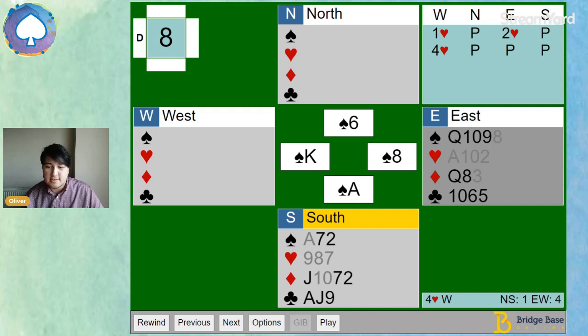Figuring out how we're going to beat this contract is part of the skill of bridge. If West has got the king of clubs, we can't beat the contract. North said they've got the king or the queen, so we're going to have to play North for the king of clubs. If partner's got the king of clubs, we've got the ace and the king to come — that's two tricks. We still need a third trick in this club suit. I'll give you some time if you want to pause the video and try to figure out how we can play the suit to make three tricks.